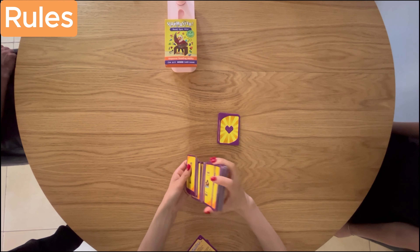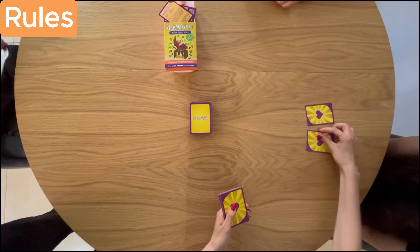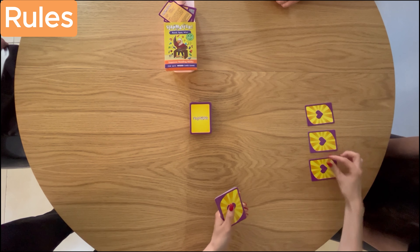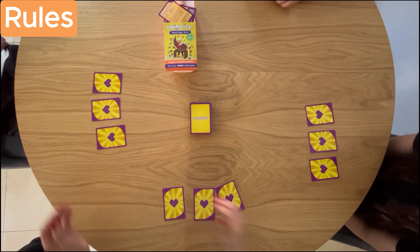Shuffle the main deck and place it in the center of the table. Each player gets three life cards placed in front of them. Set aside and use life cards for now.